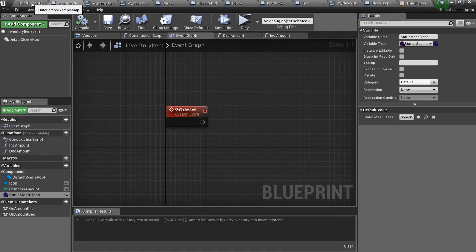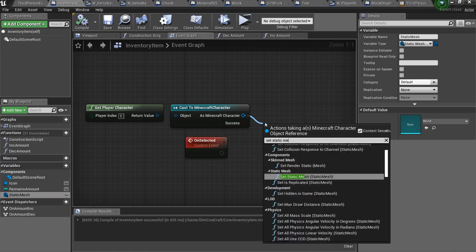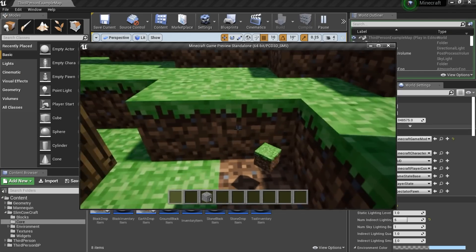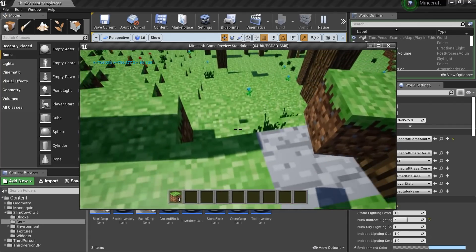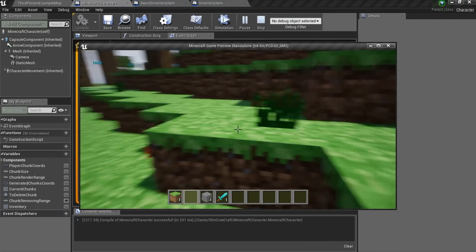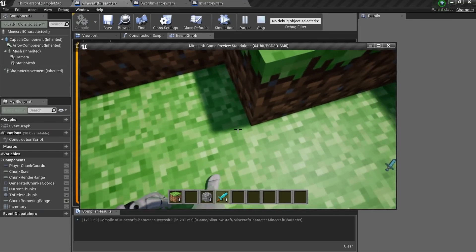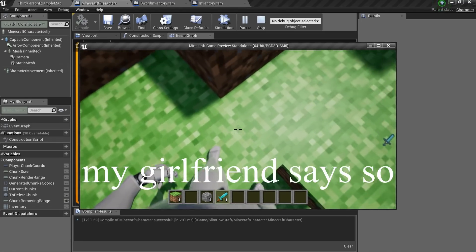Now I want to add some small details, like blocks in the hands and also weapons. In my Minecraft there will be only one weapon — the sword, and it will be a diamond sword for sure. This works fine and finally we can add the sword. Where is it? Oh, I see. Don't blame yourself, dude — size doesn't matter.